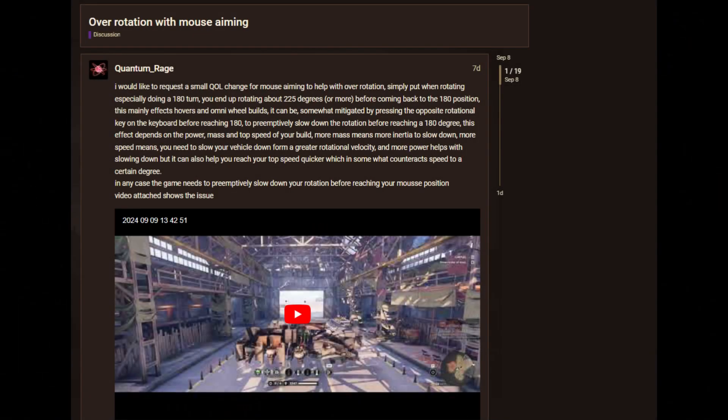I would like to request a small QOL change for mouse aiming to help with over-rotation. Simply put, when rotating — especially doing a 180 turn — you end up rotating about 225 degrees or more before coming back to the 180 position. This mainly affects hovers and omni-wheel builds. It can be somewhat mitigated by pressing the opposite rotational key on the keyboard before reaching 180 to preemptively slow down the rotation before reaching 180 degrees.